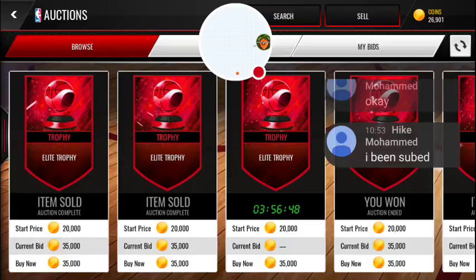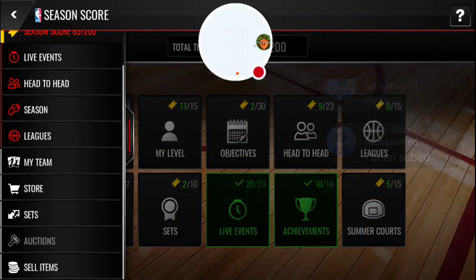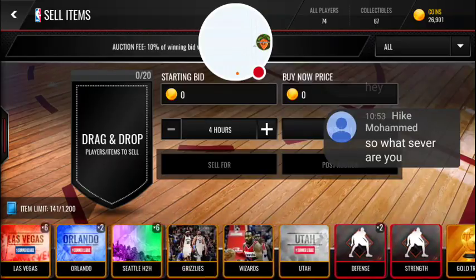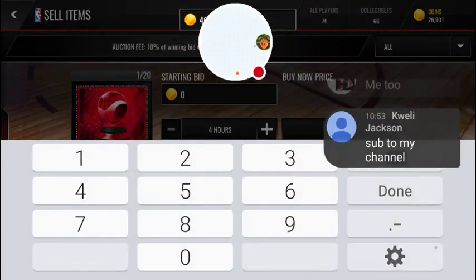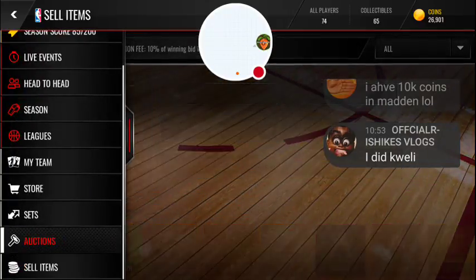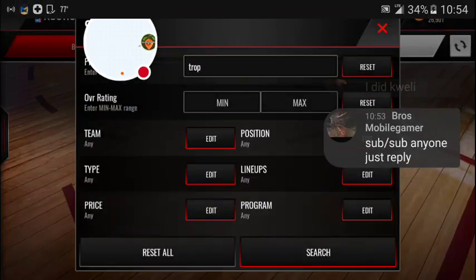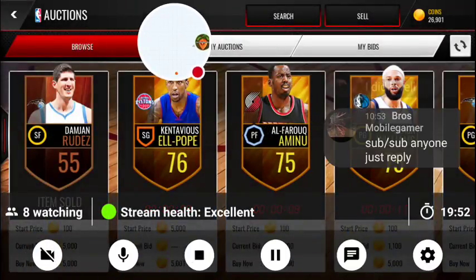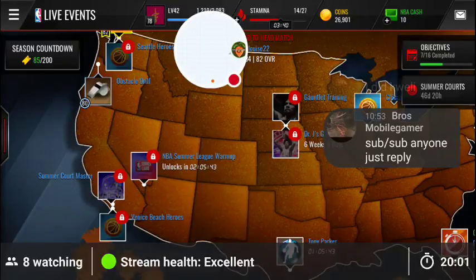They all sold! I wish I had the 35,000 coins. You guys still didn't sell — what is going on? Okay, I'm gonna go to sell items. Hey, what up guys, everyone that's joining the stream — subscribe and like. I have two elite trophies, I'll sell them for 40,000 and make a profit. Not really a big profit but hey, at least it is a profit.